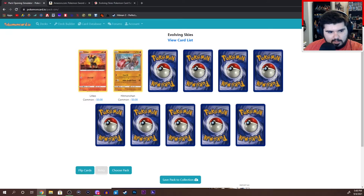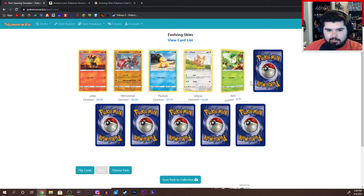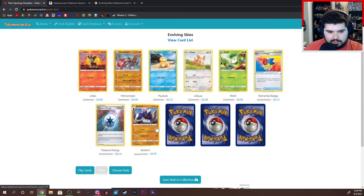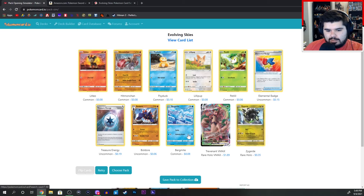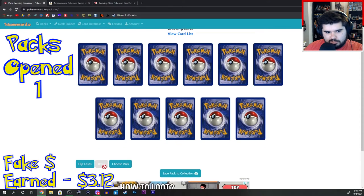Pack one: Litleo, Hitmonchan, Psyduck, Lillipup, Petitil, Elemental Badge, Treasure Energy, Boldore, Birdmite. And then number 10 is Trevenant VMAX. And Zygarde — why can't things have simple names? So I pressed save pack, then collection and retry.